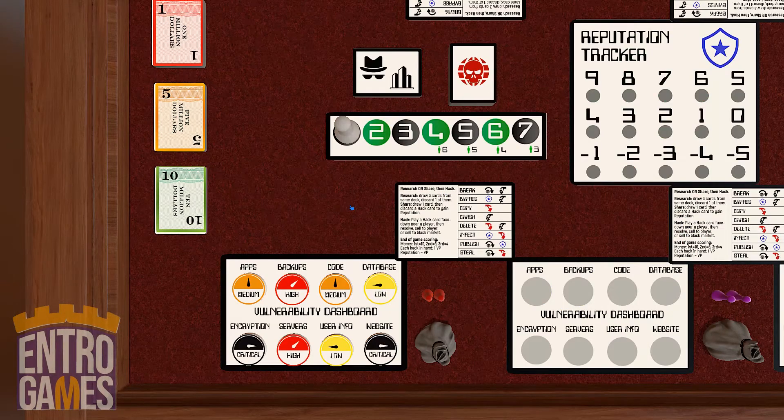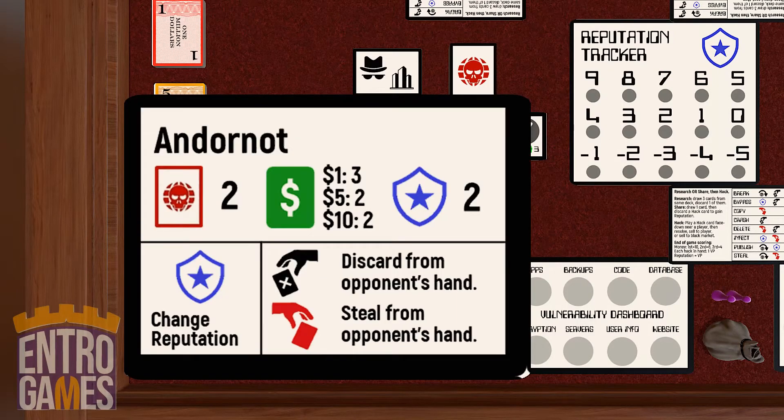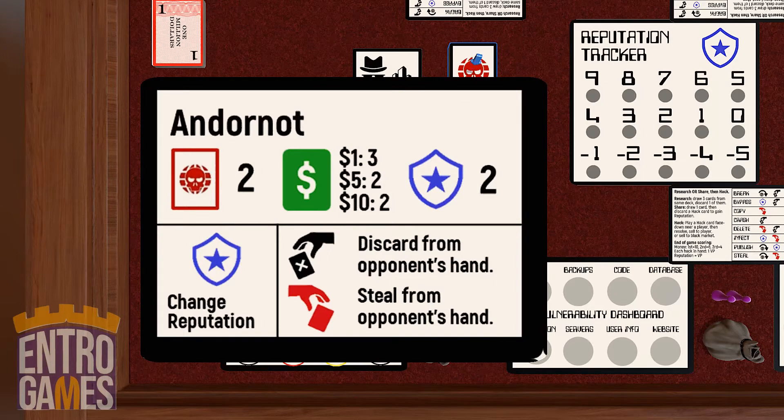To set up, each player draws a roll card and a vulnerability dashboard. Your roll card is asymmetric and tells you how much money and how many hack cards you'll be starting with. In this case, Andronaut says I start with three 1s, two 5s, and two 10s worth of money. I'll start with two hack cards, and I start with two reputation.